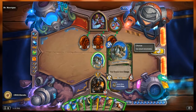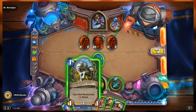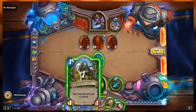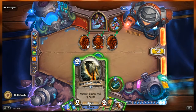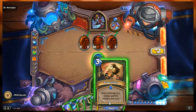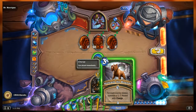Our side of the board, we have the Tundra Rhino, a 2-5 beast that says your beasts have charge — so any beast I play will be able to attack this turn. Our hand from left to right: the Coin; Arcane Shot, deal 2 damage; Timberwolf, a 1-1 beast where your other beasts have plus one attack; Direwolf Alpha, a 2-2 beast where adjacent minions have plus one attack; Scavenging Hyena, a 2-2 beast that gains plus two attack and plus one health whenever a friendly beast dies; Kill Command, deal 3 damage or 5 if you control a beast; Power Shot, deal 2 damage to a minion and the minion next to it; and Unleash the Hounds — for every enemy minion, summon a 1-1 hound with charge.